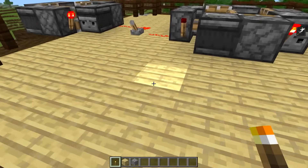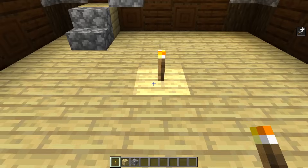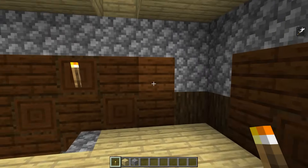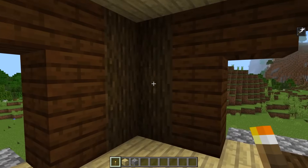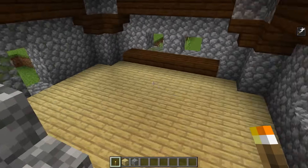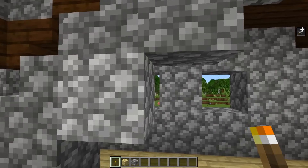Once you've got all your trident killers set up, the next thing you want to do is drop down to one of the lower levels. Place one torch in the middle and then four torches on all the sides. This is just to make sure that no pillagers spawn in these middle layers and slow down the rates up at the top. Do this for each lower layer, placing torches in the middle, corners, and on all four walls.